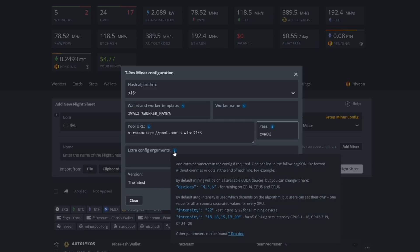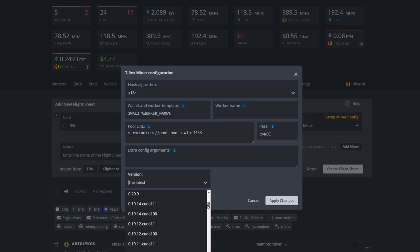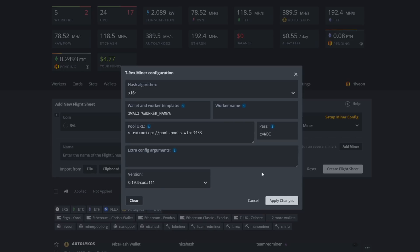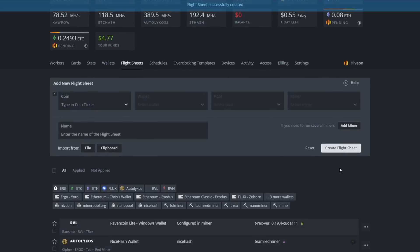Under extra config arguments, if you had a rig with six total GPUs and only wanted to mine on one of them, you could come in here and set your specific device number. We don't need to do that here. The last thing we need to do is go back to an older version of T-Rex Miner — version 19.4 with CUDA 11.1 — and that's what works with the Raven Coin Light algorithm. Hit Apply. Now let's name this flight sheet: 'Banshee RVL T-Rex.' Let's create the flight sheet — bam.